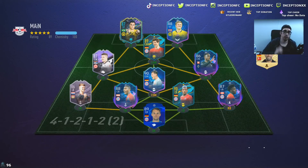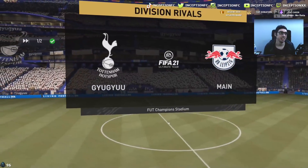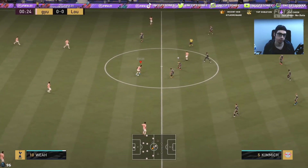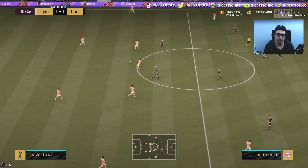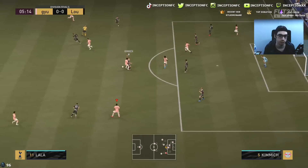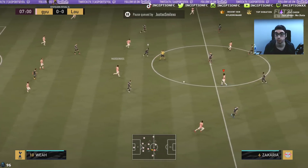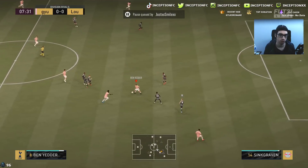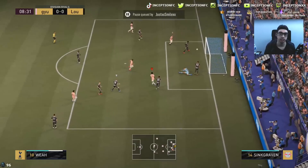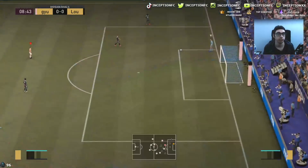Look at this dude's team — Bundesliga, what a surprise. I didn't give him an engine or a finisher, but it'll probably still work. Got him on a finesse right there but that defender came out of nowhere — literally came out of Narnia. Ball roll finesse — oh, he misses the net! That's that three-star weak foot on his left foot right there. I think if he had a finisher chemistry style he'd probably score that.